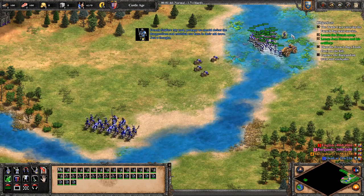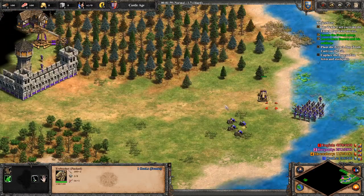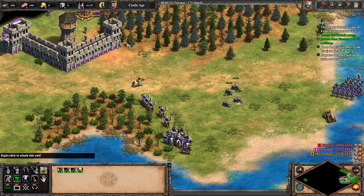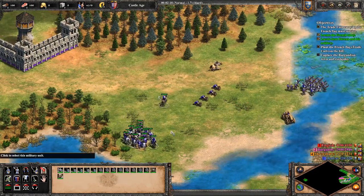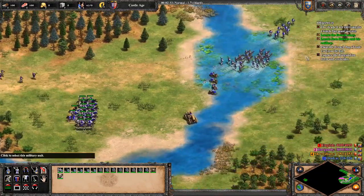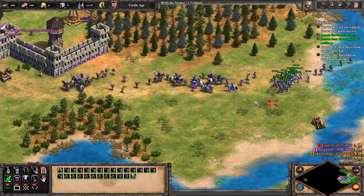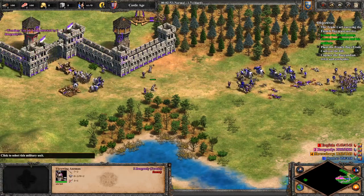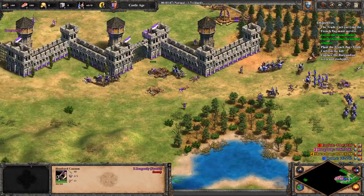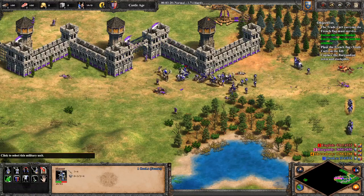This is just babying you through the campaign. But yeah, you're given a pretty powerful post-imperial age army. So the goal is going to be to take out the Burgundians, just because you can't really get around them very easily. Then we're going to go to Shrewsbury and destroy it. And then we're going to build a dock and build a transport ship and ferry our troops over and try to sneak in to Castillon on the side.